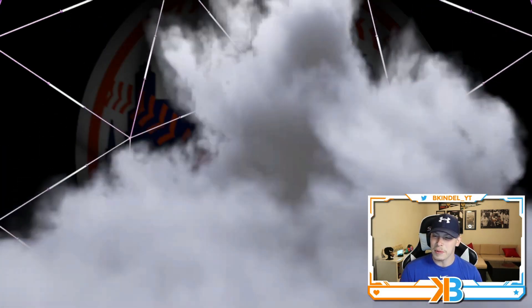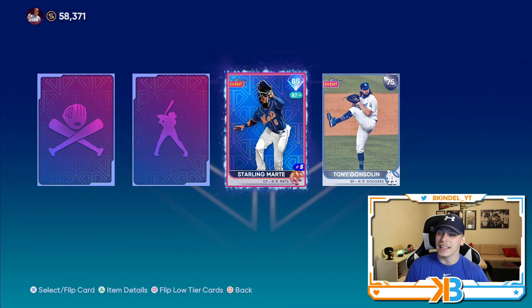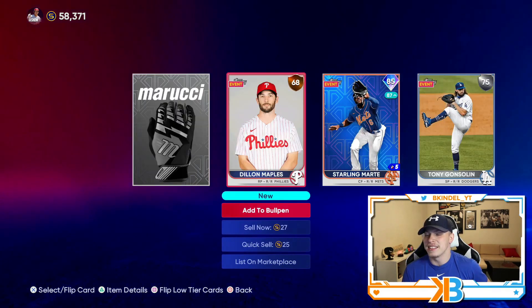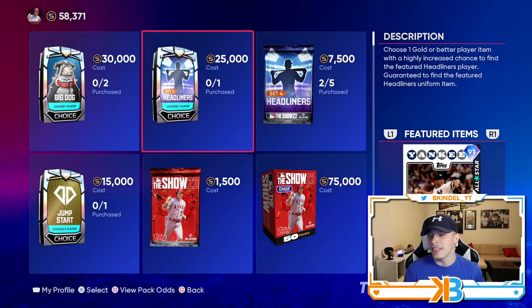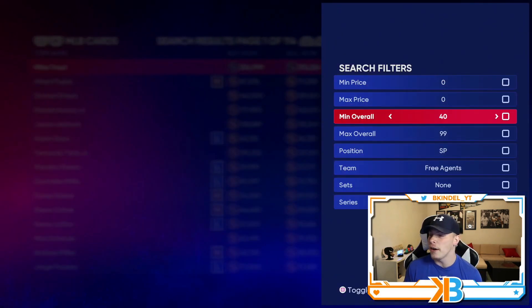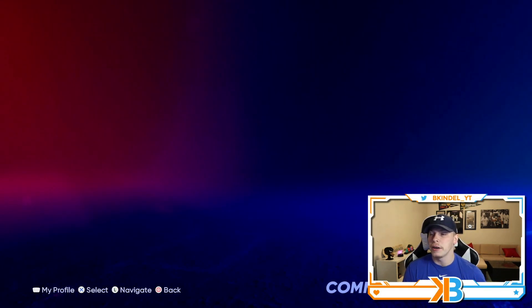Mets? Is this Sterling Marte? It's Sterling Marte — not DeGrom, not Scherzer. But you know what, I'll take the diamond pull. That's only like my second in the year and he doesn't go for a lot. I might have still not even made my stubs back on the pack. Nonetheless, we got Mariano Rivera as the new Set 4 headliner. Definitely gonna put him on the team once his price goes down. Like if we take a look at Kenny Lofton from last week, he's 20k — you can get him for about 18k. So I'm expecting Mo to be right around the 18k range as well. Definitely a great pickup for a reliever.